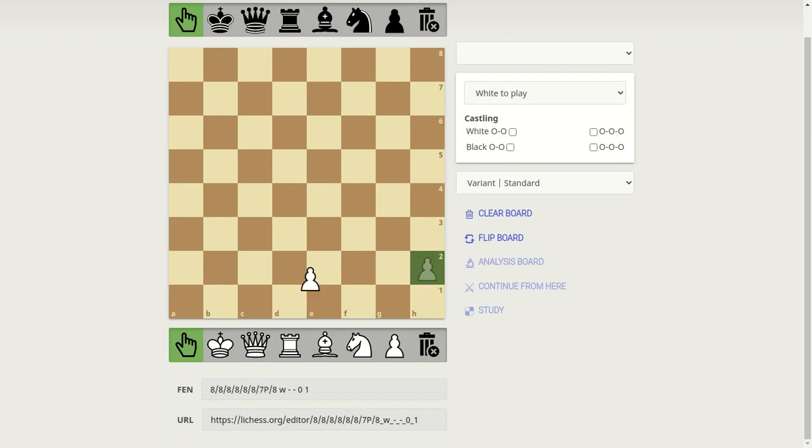If your pawn is at the E or the D file, you'd rather move it two steps because the middle is the most powerful. The squares D4, E4, D5, and E5 — you control the most power when your pieces are there. But it's a decision, so you can move your pawn one step too. It's okay.